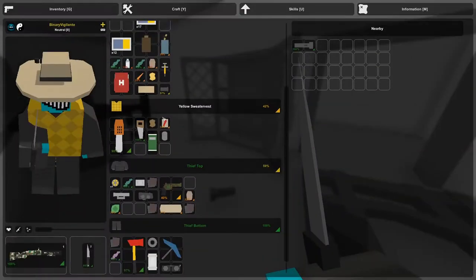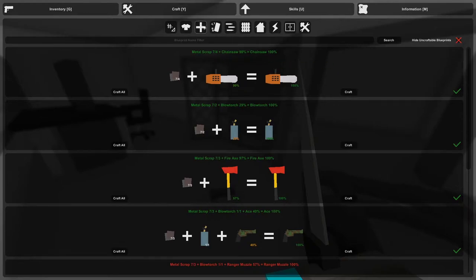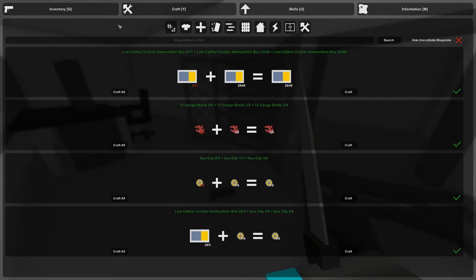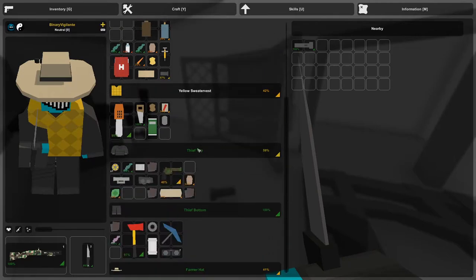All right, so now we have two civilian boxes of ammunition. I'm going to go into crafting and into ammo and I'm gonna combine these so we only have one box, because no sense in walking around with two boxes when you can combine them into one and save that inventory space.